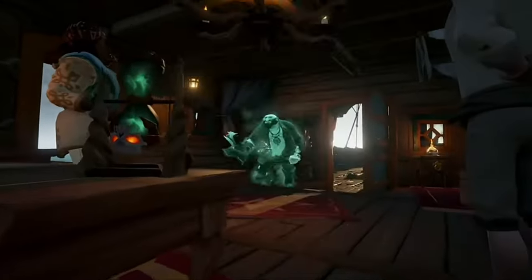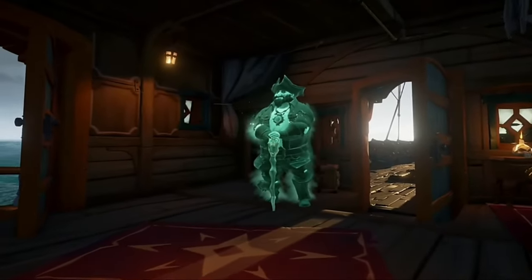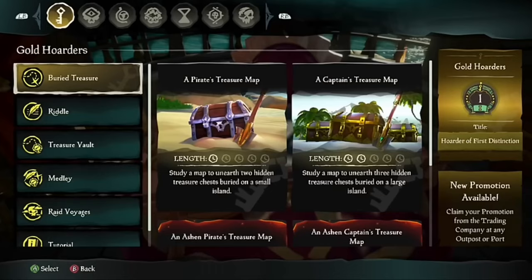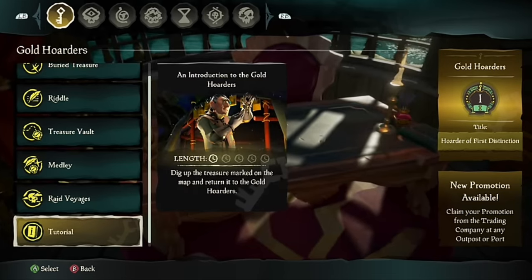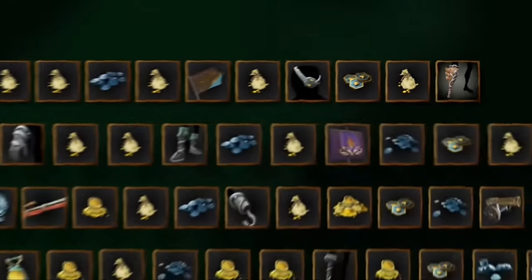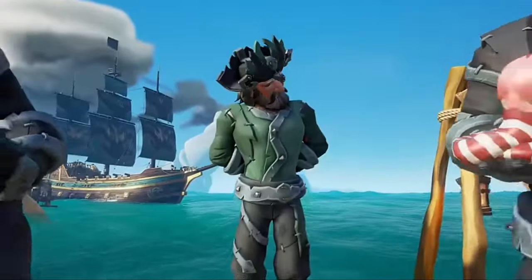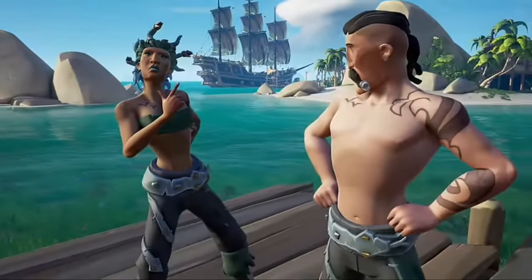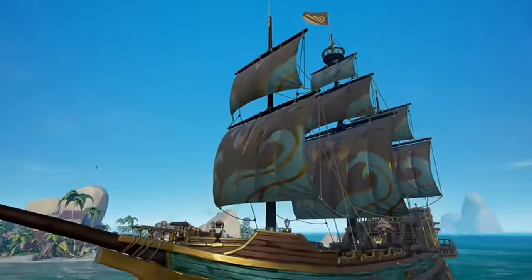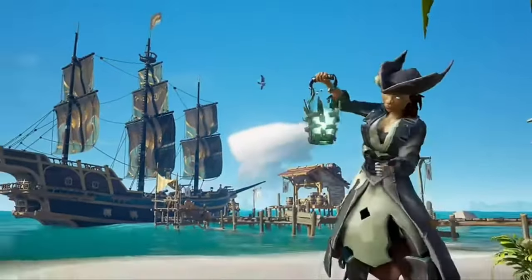Moving on to the orb — the Eye of Souls, often referred to as the orb, will sell for about 5,000 gold without any emissaries. I don't think there are different versions of the orb like ashen versions, but I'm not quite sure. What I forgot to mention about the Hoarder's Reliquary is that the different versions come with the harder the world event — so with Flameheart, if you do Flameheart you get the best version; if you do Ashen Winds you probably get the worst version.